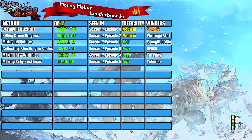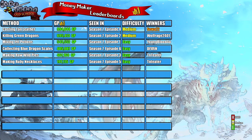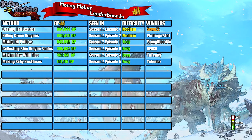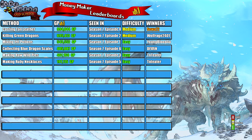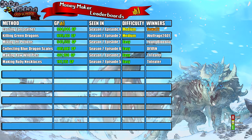Welcome to the money maker leaderboard. On this leaderboard I rank the money makers after I try them, split into four columns: the method used, the money earned, the order they rank compared to when I released the videos, and difficulty. If a method is really hard I rank it red hard; if it's really easy I rank it green easy; and if it's somewhere in between I rank it yellow medium.